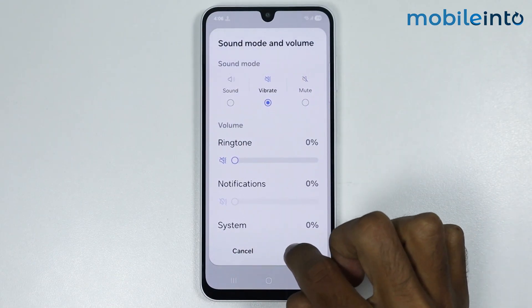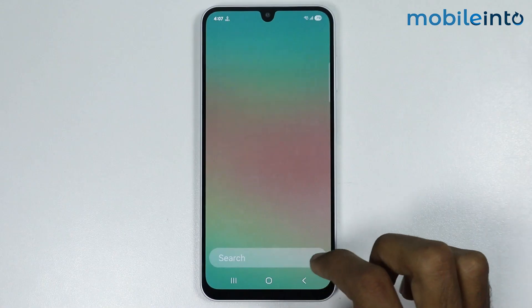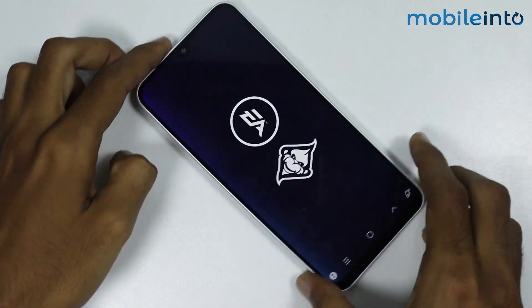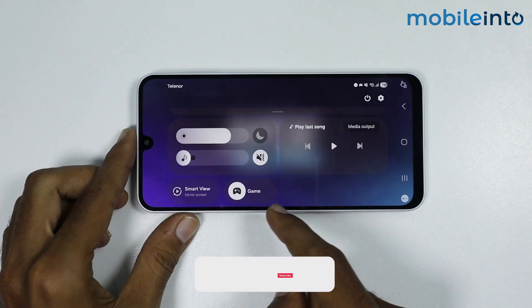Just like that. Once you select the actions, just tap on Done. Now if you open any game on your smartphone, the game mode turns on as soon as you start playing.